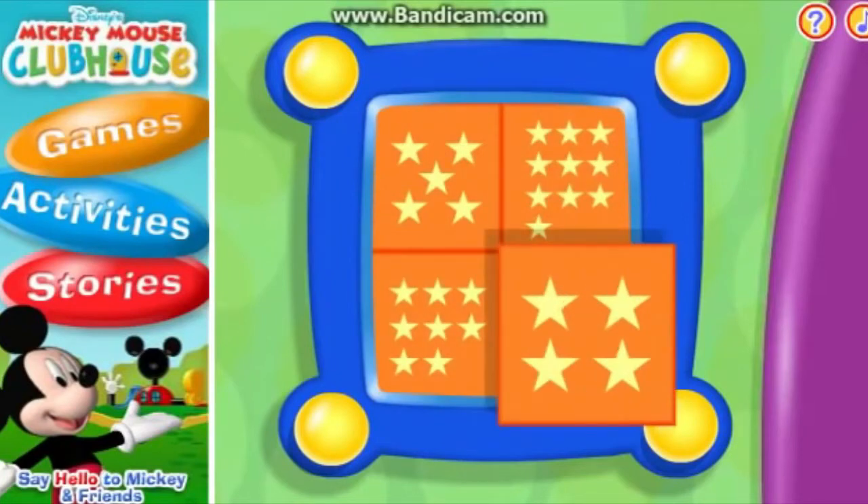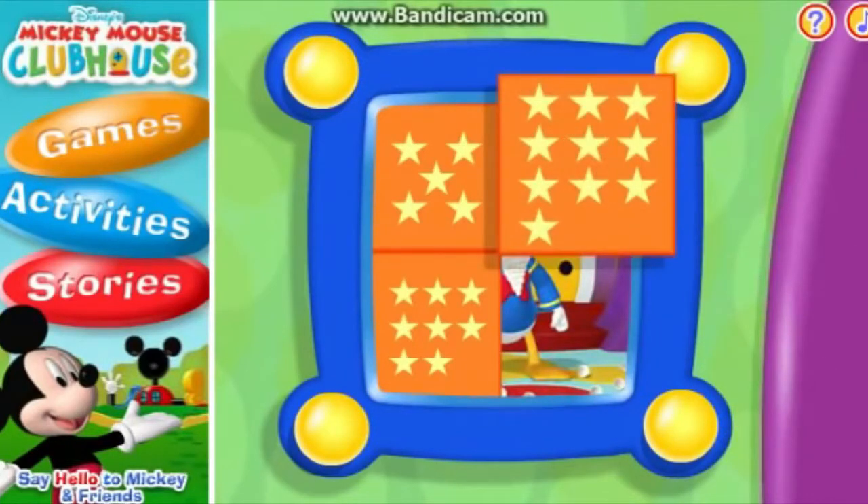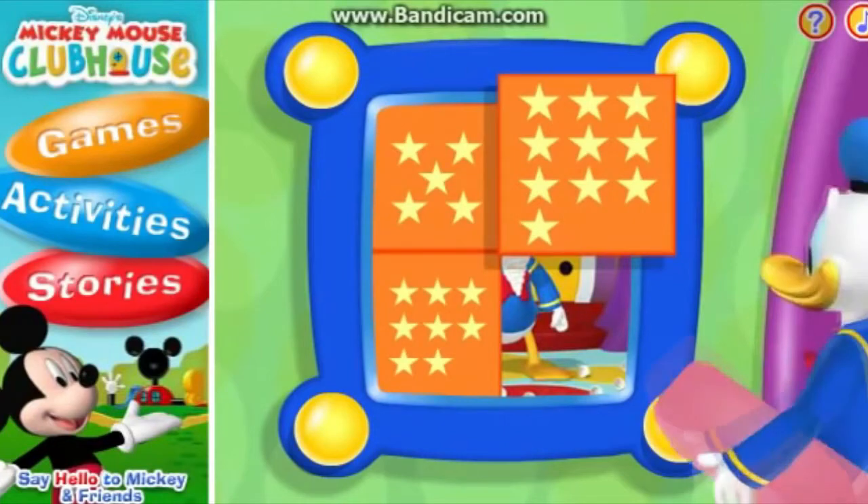Can you click the square that has four stars? One, two, three, four stars. Ha ha, good job. Next, click the square that has ten stars. One, two, three, four, five, six, seven, eight, nine, ten stars. That's swell.